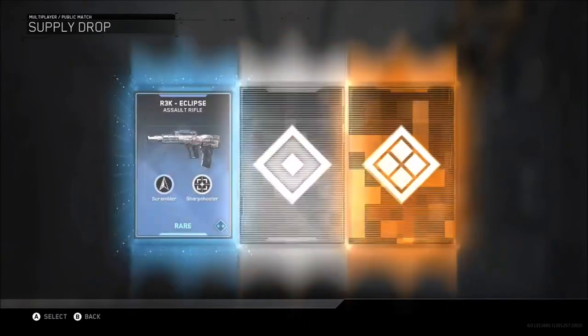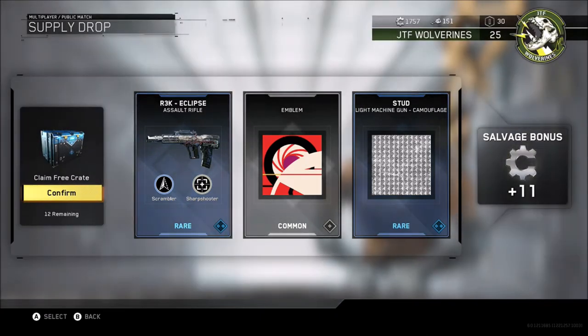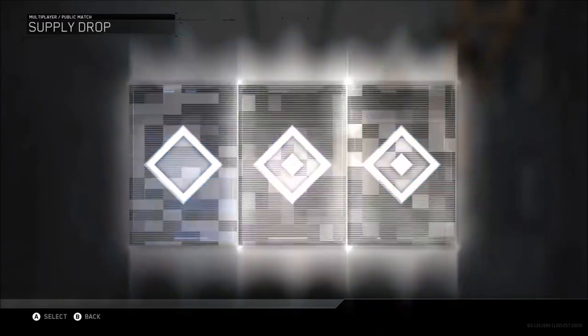I do like them, I like the helmet there that we got as well. Give us an epic - let's have an epic. Oh, the stud camo, that's pretty good. I've got the Eclipse as well there, a variation of that particular gun, and also another emblem there.